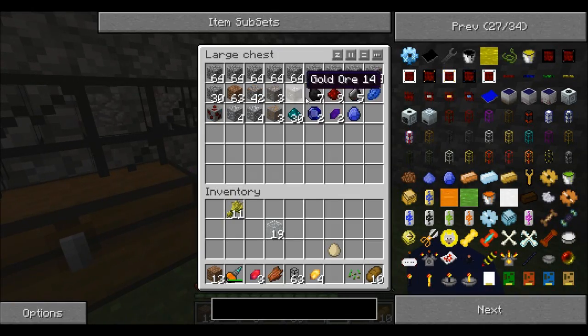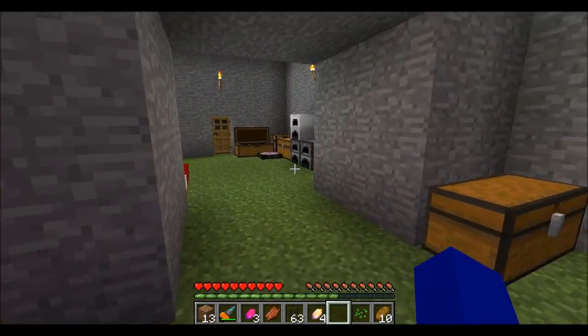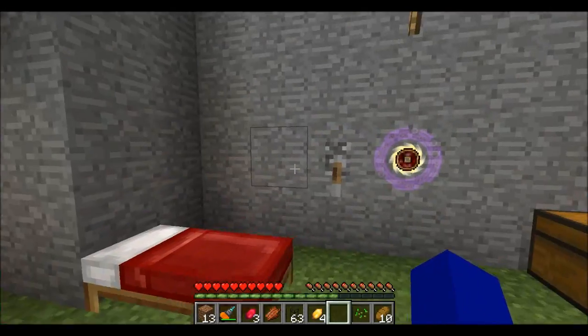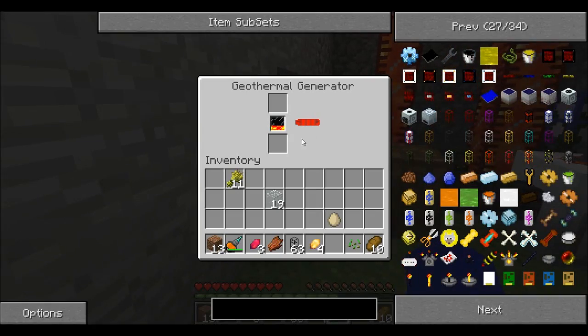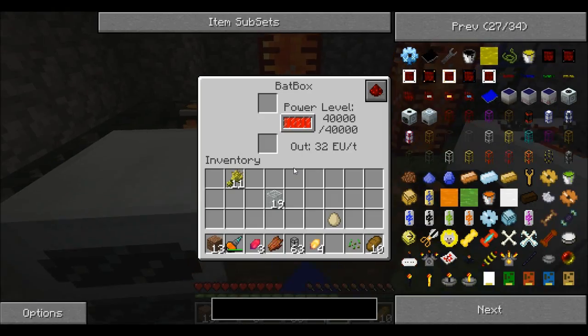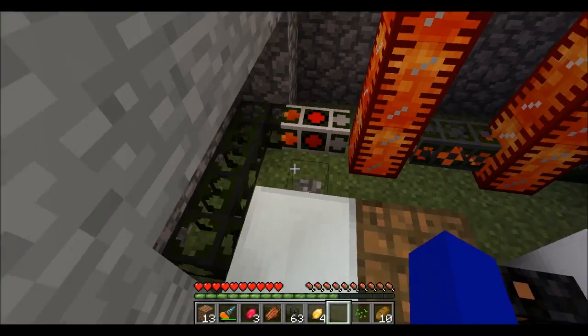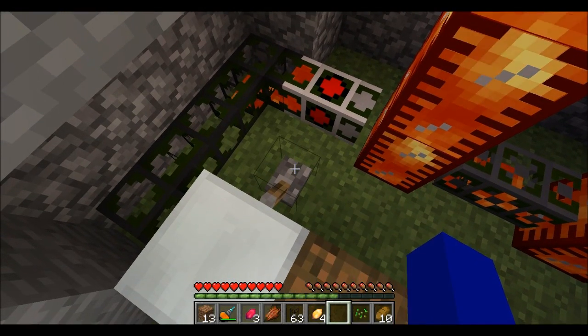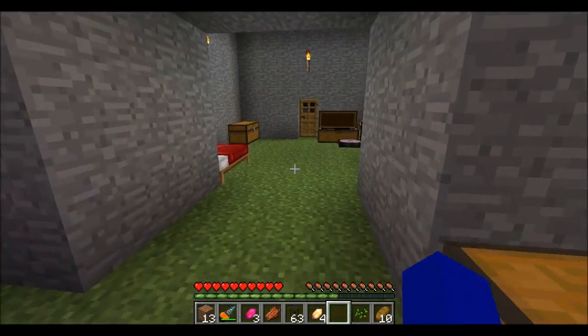That's already starting to pay off — all these ores. We got a Thaumcraft thing here too. See the geothermal generator? Totally better than a normal generator. A little bit of lava will keep it running for a long time, and then I can just open the valve pipe to let more lava in. But I'm going to keep it shut because it doesn't need more lava at the moment.